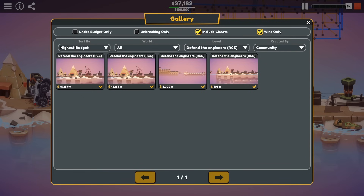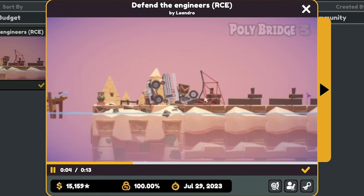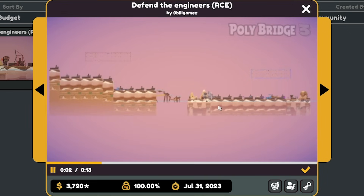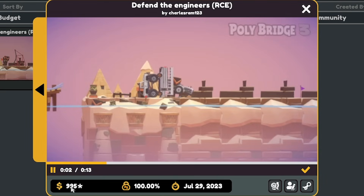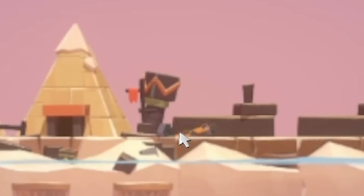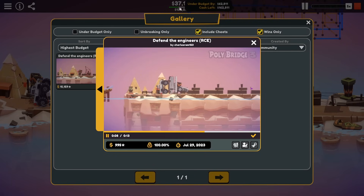Let's have a look in the gallery. They did exactly the same as me, although their ramp was much more effective. This one — oh, I can't even see what they did, but it worked. And this one cost 900 quid — it's just that tiny bit of road there, like a roadblock, like a speed hump, but it completely ruined them. Fair play, Charles. I did it for 37 grand, he did it for 900 quid.